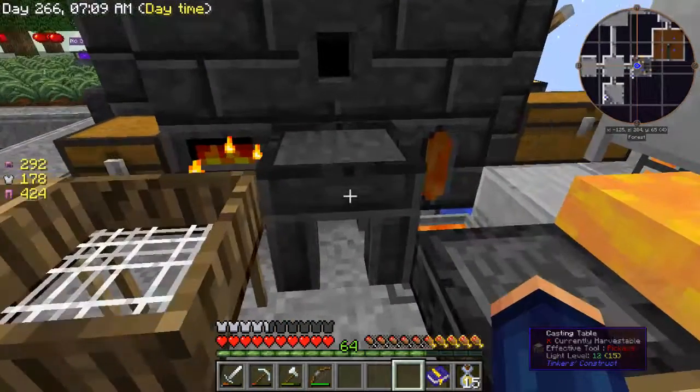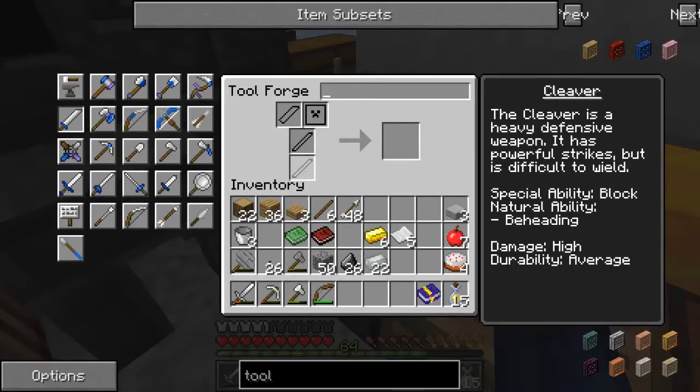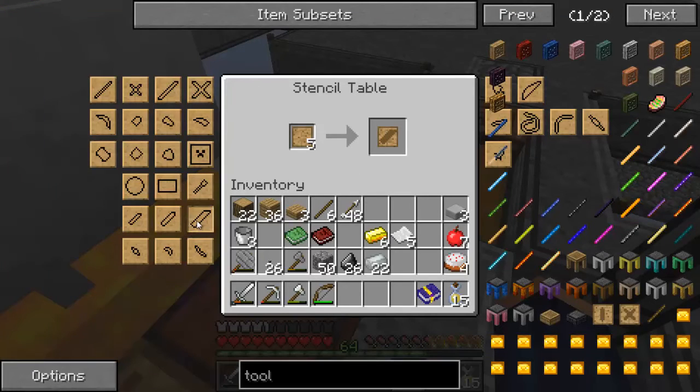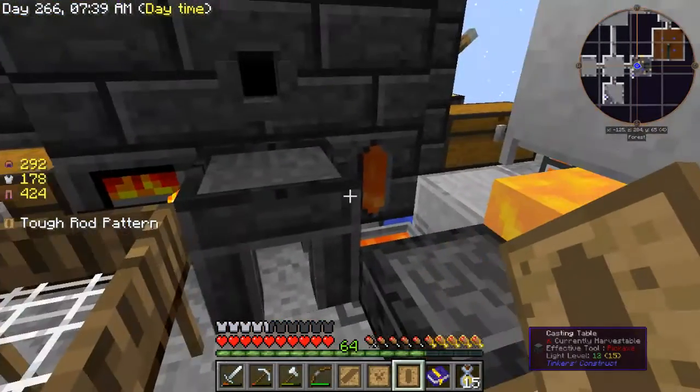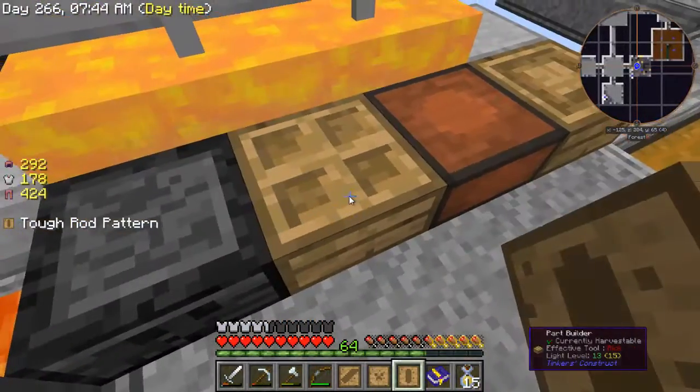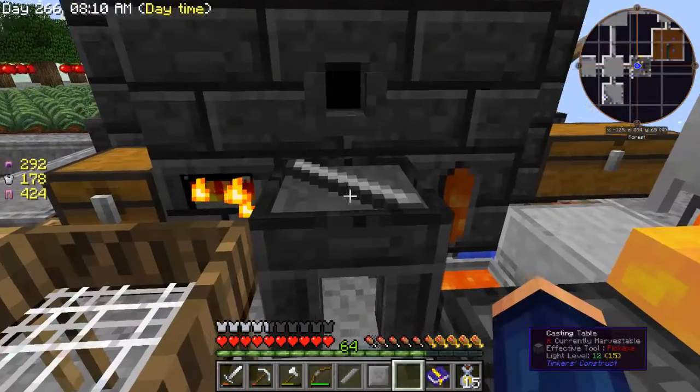For the cleaver we need a wide blade, a plate, and two tough rods — so we need those patterns out of here. There's the wide blade or large blade, and we need a large plate pattern, and a tough rod. Now we need to cast the molds like we did the brick mold. We put cobblestone in here to get stone parts, then put a plate pattern in to get a stone plate — these are all disposable. Put the tough rod pattern in here.